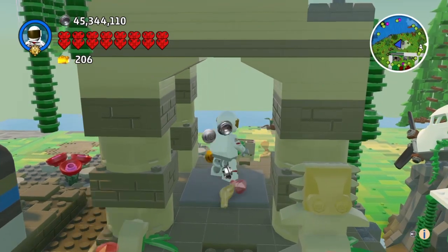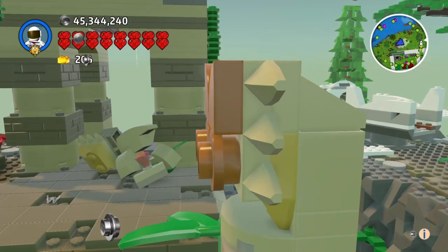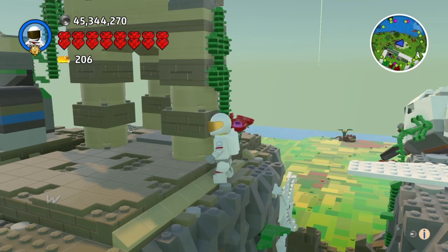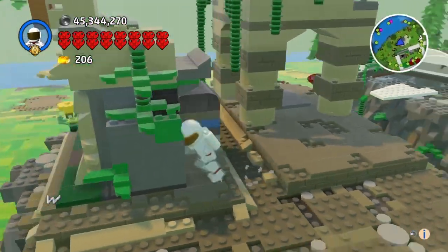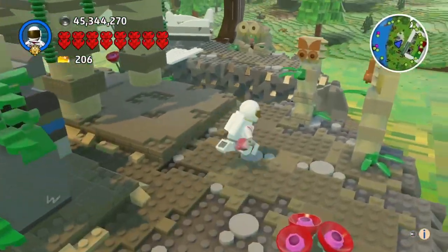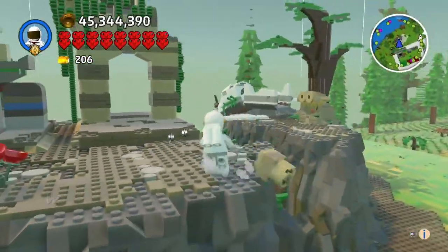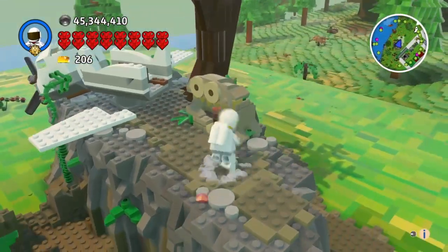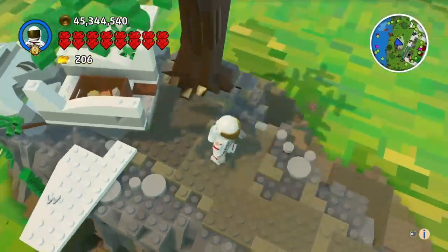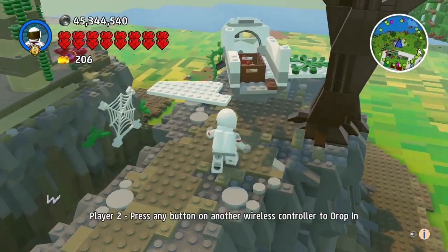So I'm destroying the ruins, getting studs and red jewels. You can get red jewels from the pillars and stuff that have them, and you can get studs from the normal pillars too. So we got a couple of red jewels.